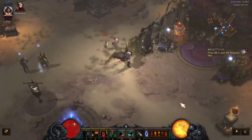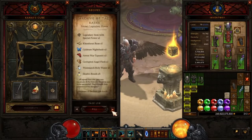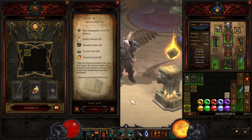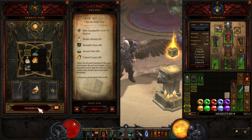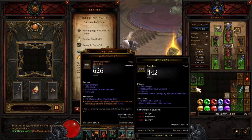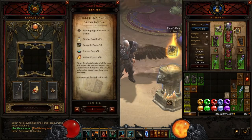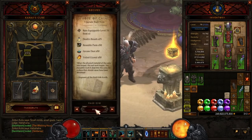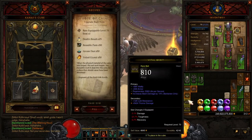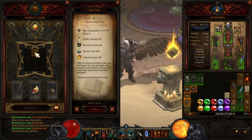You can get the whole set this way for sure, as long as you got enough material. Put the belt in there — nope, not yet. Like I said, it might take you a few tries, but you'll get it.